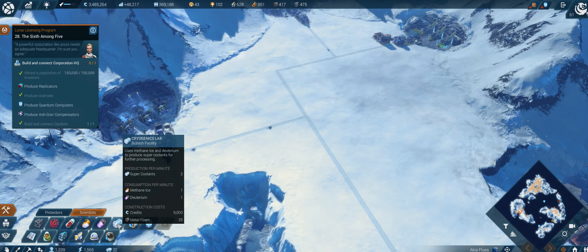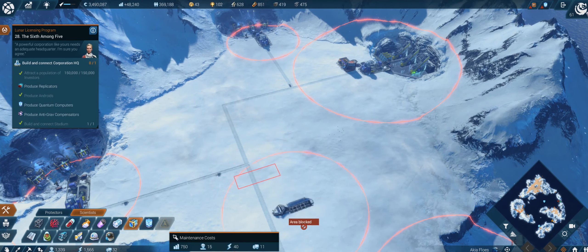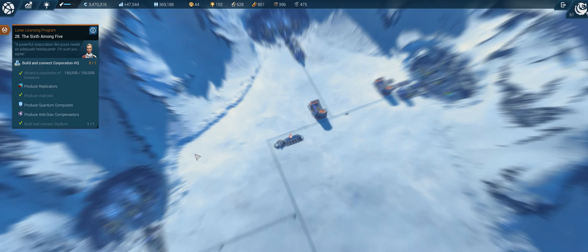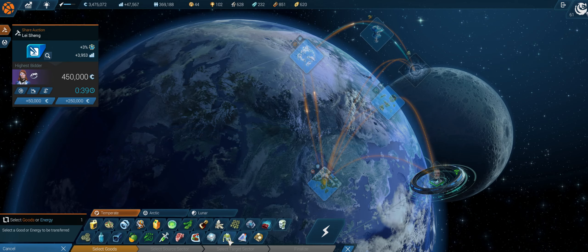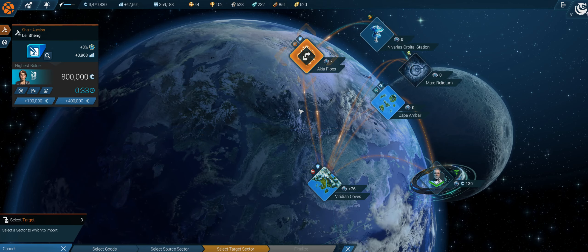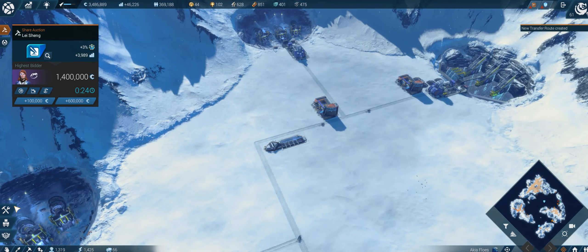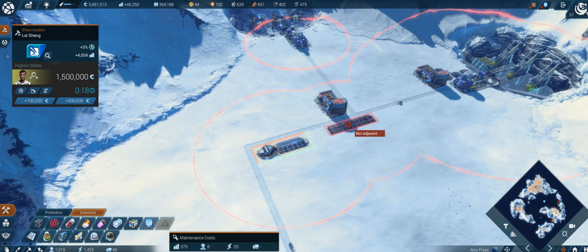First we start with the cryogenics lab where we produce the super coolants - no wait, let's start with the sub-zero clean room for the quantum computers. It needs the diamonds, so we need to send the diamonds to the arctic - from Viridian Coves to Akia Flows. Transfer route registered, so we now have all our diamonds here and we can produce enough of those processors.